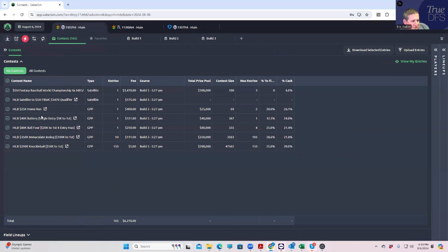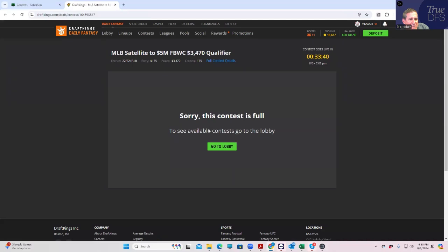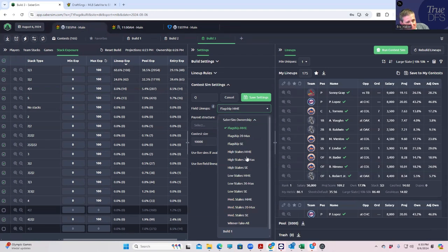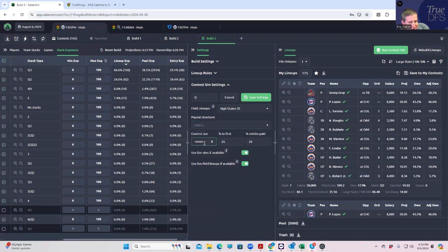How many people are in that thing? I know they're only paying one spot. It's full — 22 entrants, basically paying 90% to first. We could put that in. Payout structure: we'll put in custom. For this one, it's got to be winner-take-all, or high stakes — because it's going to be some good players. How about high stakes single entry? Custom, 22 people, 90% to first, 10% entries — that seems good.